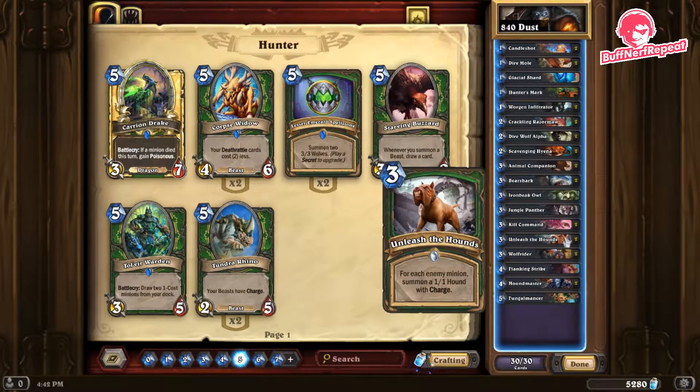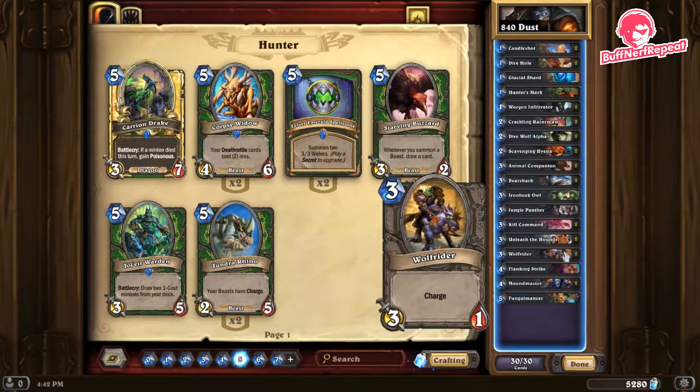Unleash the Hounds — for each enemy minion, summon a 1/1 hound with charge. The more minions your opponent plays, the worse for us, but if we do fall behind we can play these, get a lot of minions, hopefully buff them with a Direwolf Alpha, and get the finishing blows we need to win the game. Wolfrider has been around forever and is in our free deck — charge on a three-one, self-explanatory.